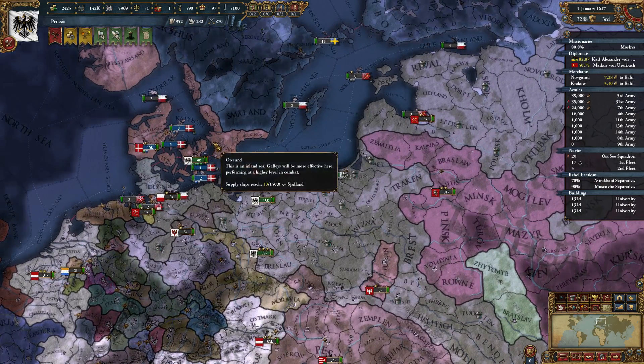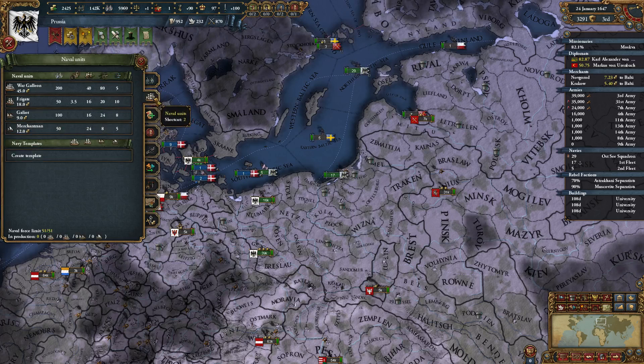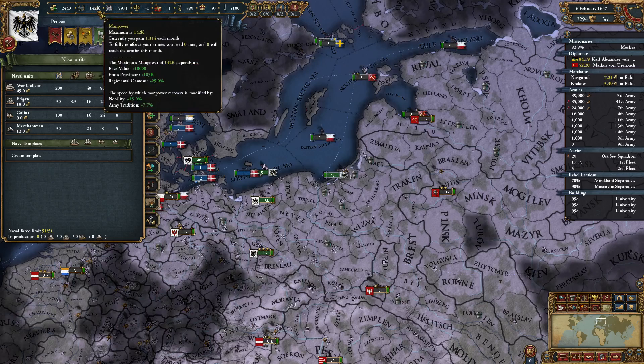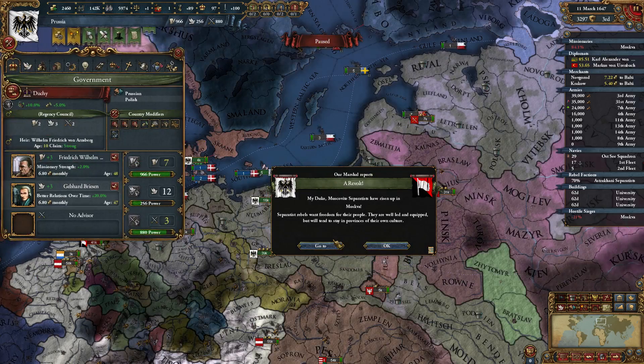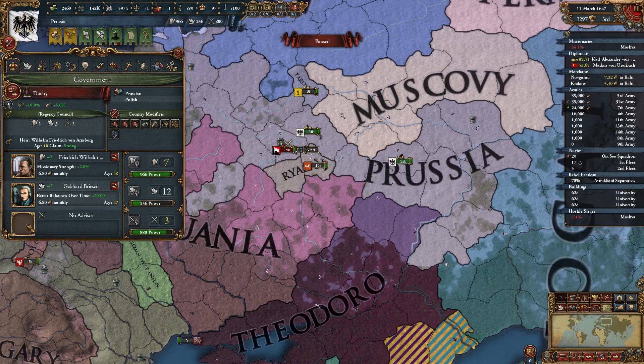Our troops are transferring across and we're at our manpower cap. Let's see what to build. Oh, a Great Advisor has died. Muscovite Rebels have spawned — you should be fine.